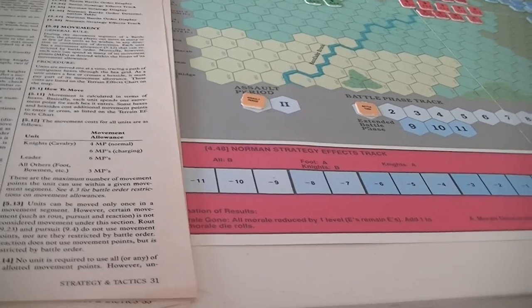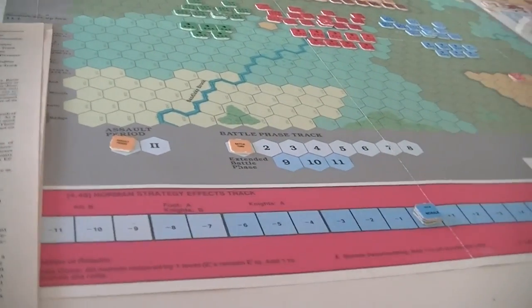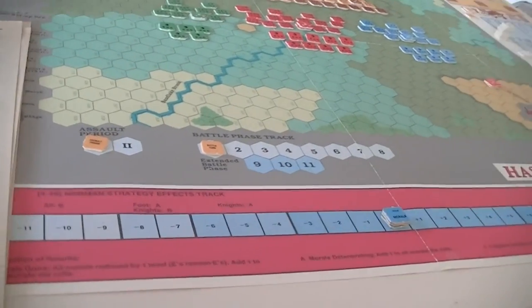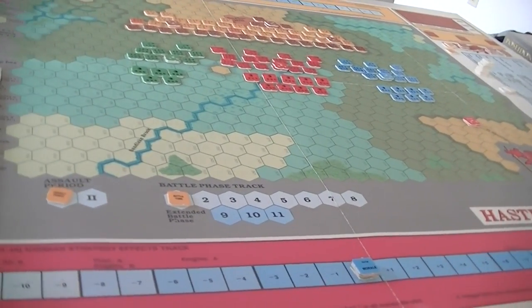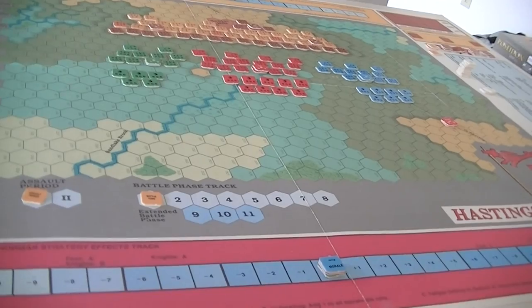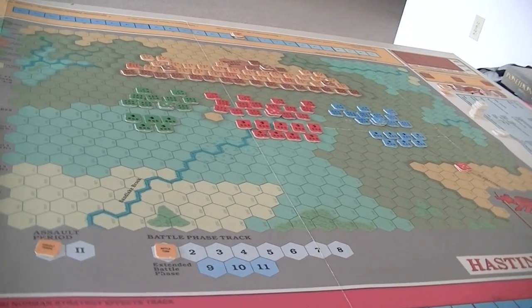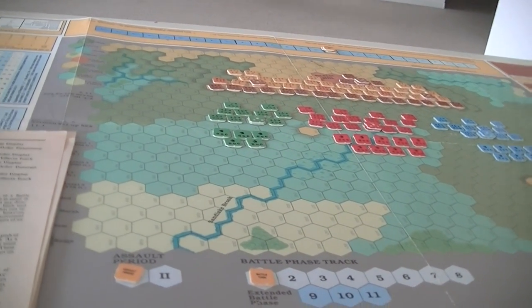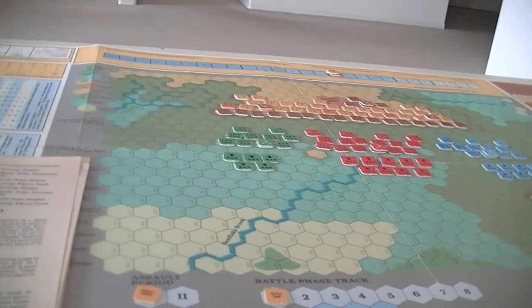Charge order can remain in effect for multiple turns. William's guard is a nice quality knight unit; it's free to move around wherever it likes as long as William's alive. If William dies it becomes part of the Norman knights. When entering the game, Saxon units are in advance to combat until they come within a command radius or move adjacent to an enemy unit, at which point they join the nearest wing. Huscarls are less impetuous — they treat attack and pursue as an optional order.